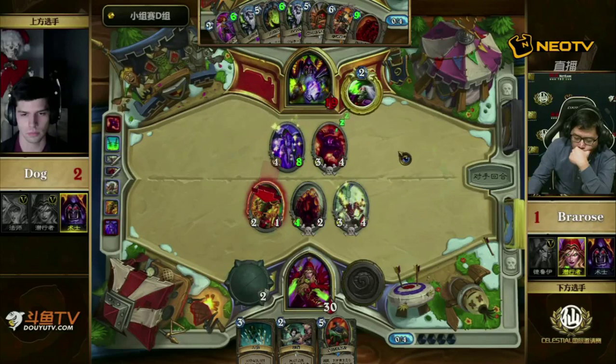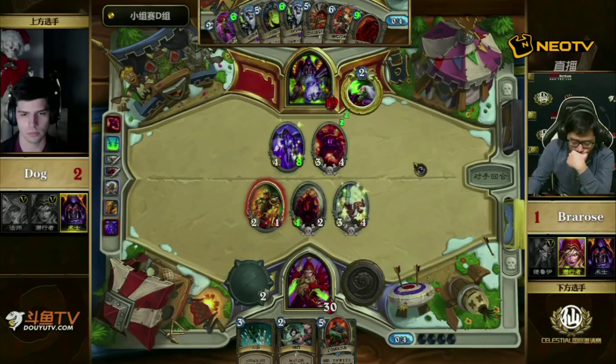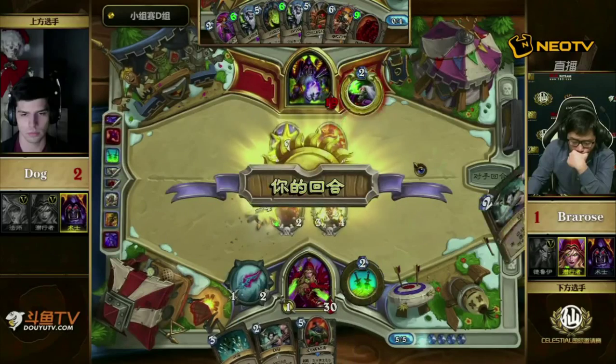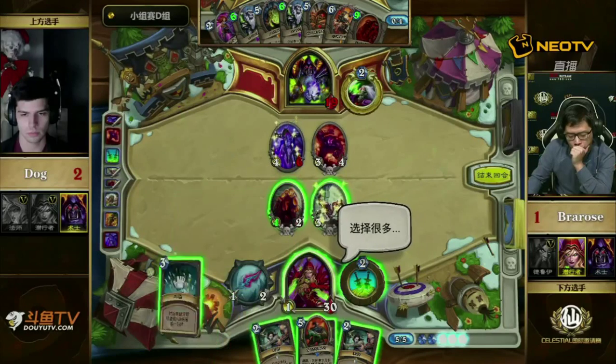Looks like Bra Rose was doing what I originally proposed — just going super aggressive, realizing that Dog is forced to start dealing with these minions, and once he deals with them a bigger minion comes out. Bra Rose definitely realizes this is not his best matchup and knows how he's going to win is through rushing. He's just playing like a lot of threats don't exist — Warsong Commander is game-ending for example. Dog obviously has a lot of threats in hand but no answers.